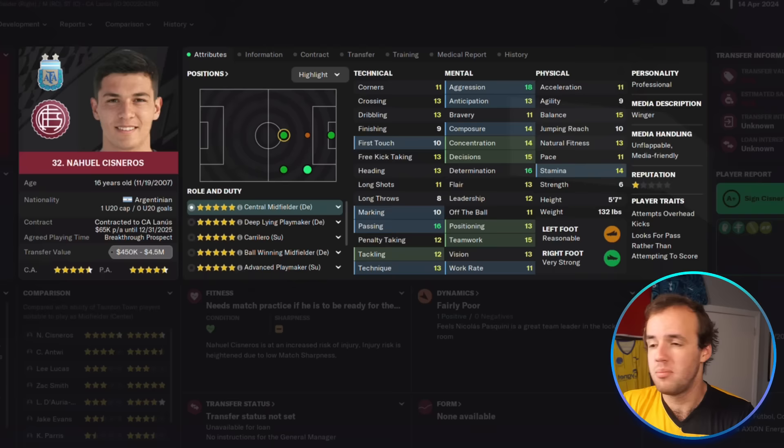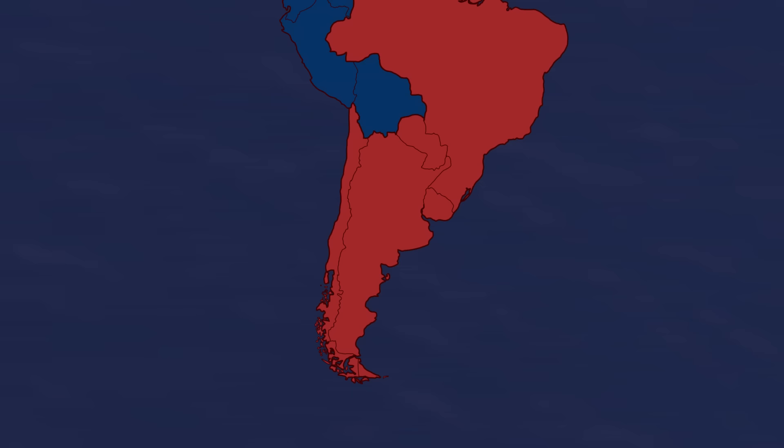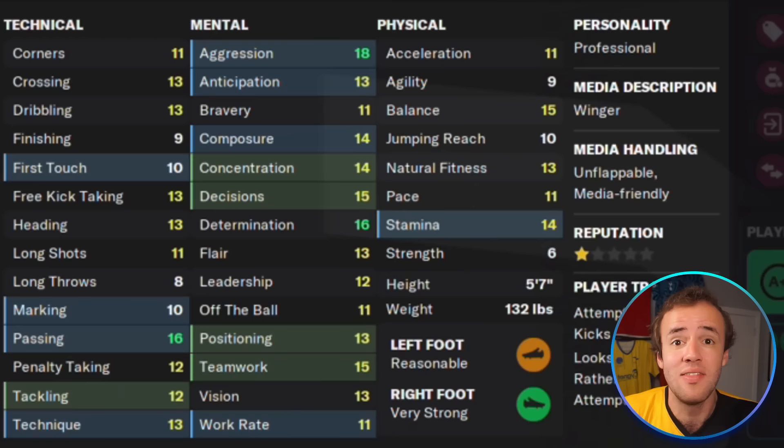First, it's important to understand how development in Football Manager works, because players — even if they are Nahuel Cisneros and literally have a hard-coded potential of 200, which is the highest in the game — they don't fundamentally change who they are. Nahuel Cisneros had a perfect developmental path. He had 19 out of 20 professionalism, which is the most important hidden attribute for development, and had a potential ability that quite literally could not be any higher. In that perfect situation, the most an attribute changed was agility at 9. But essentially, for any player that's not Nahuel Cisneros, even from the age of 16 to the peak of their career, no attribute is going to change more than 6, or maybe 7, absolutely pushing it.